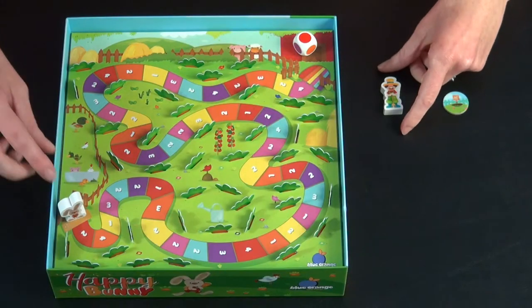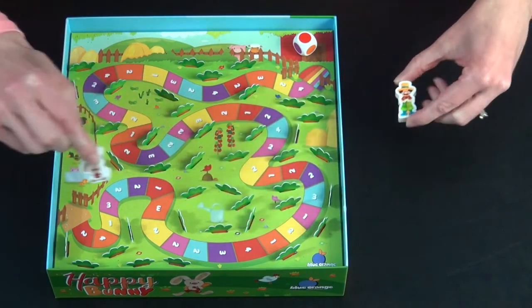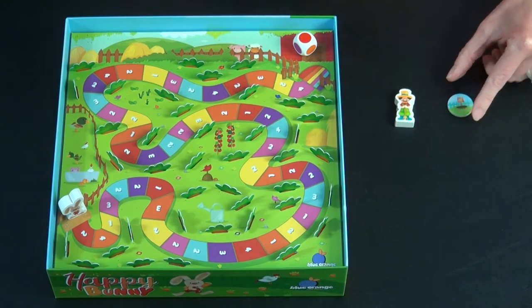The goal of Happy Bunny is to have your bunny collect more carrots than the farmer. Your bunny starts over here, your farmer's off to the side, and so is your bunny hole.